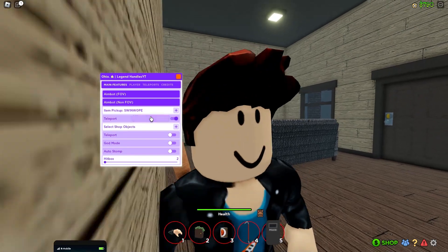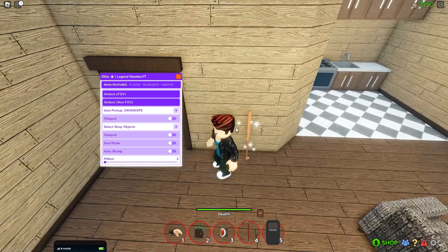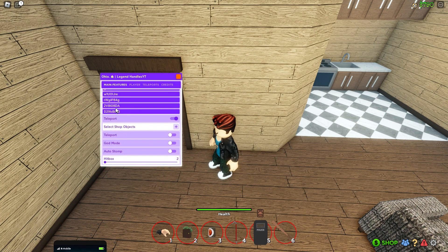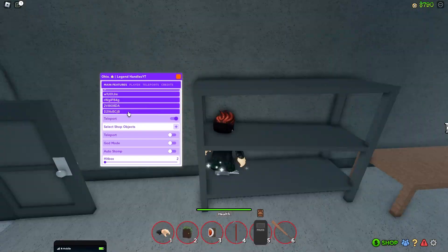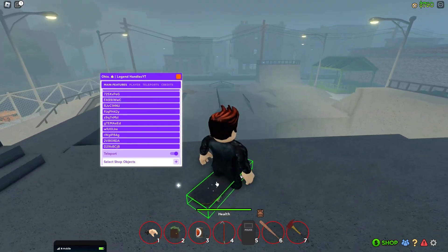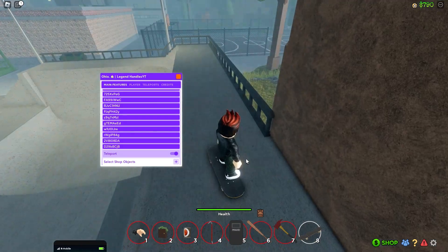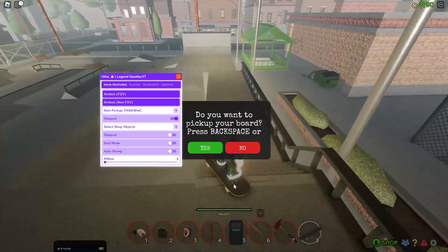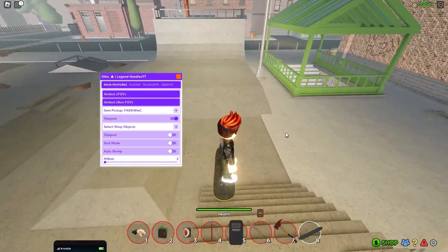We can just keep finding stuff. You don't even have to keep turning it off — you can just leave this on and keep scrolling through things. An axe. As you can see, we just found a skateboard. It's just really OP. We can find so many things with this. I just found all of these without spending any cash or anything.